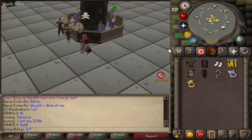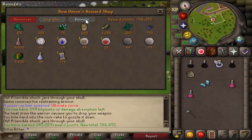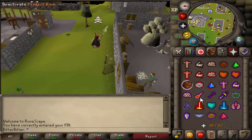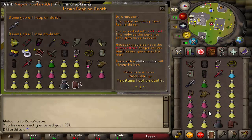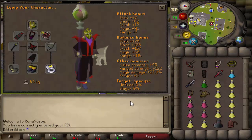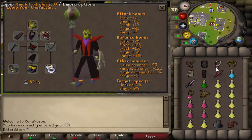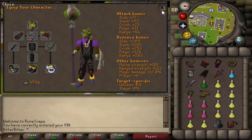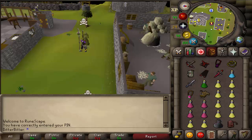If you enjoy, hit that like button and subscribe if you are new. We can imbue our berserker ring now — we were missing like 100k points. So how much are we risking today? 36.5 mil. Our defensive stats are honestly not the best — if we get spec'd we're probably gonna die. We only have double D hides for tank; we don't have torax plate legs or anything like that. We could have a lot better tank, but this is what we're rolling with: 36.5 mil risk in mystics and black D-hide.